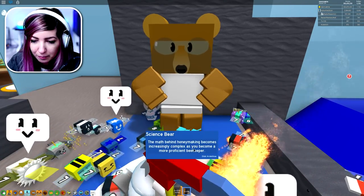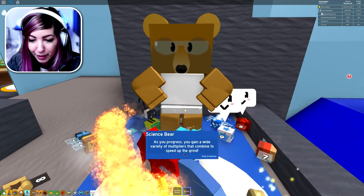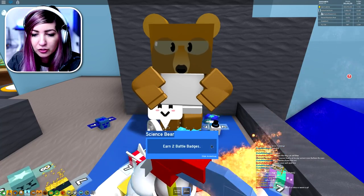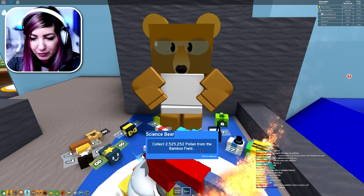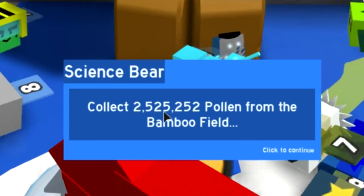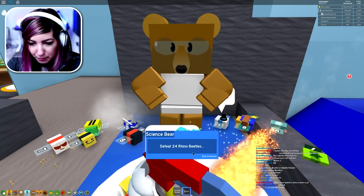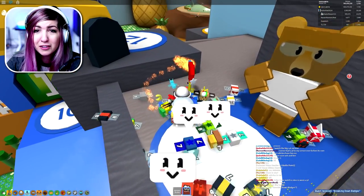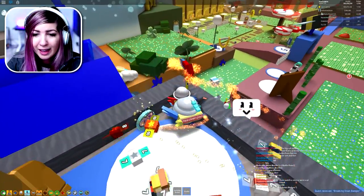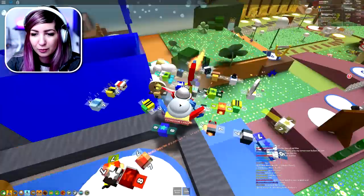The math behind honey making becomes increasingly complex as you become a more proficient beekeeper. As you progress, you gain a wide variety of multipliers that combine. Earn one sunflower badge, two battle badges, two bamboo badges. Collect 2,525,252 pollen from the bamboo field. Collect 524 blue token boosts and defeat 24 rhino beetles. And most importantly, discover 21 types of bees. Report when your research is complete. That's a really big quest — and there's 10 of those, unless they combine the quests with other NPCs we unlock as we go.